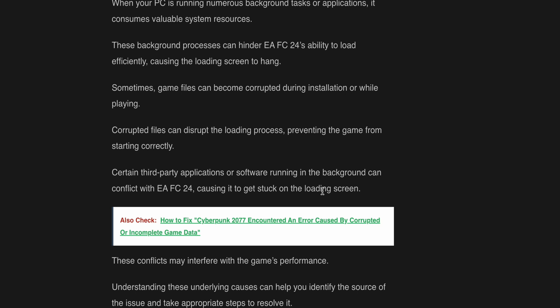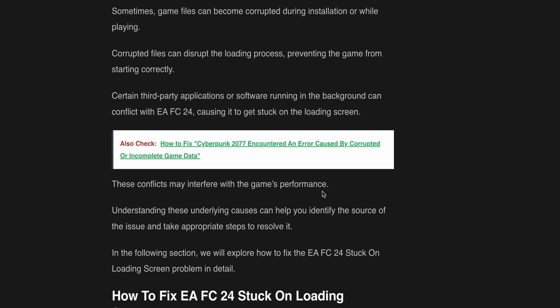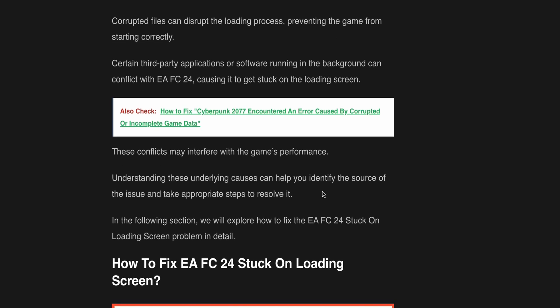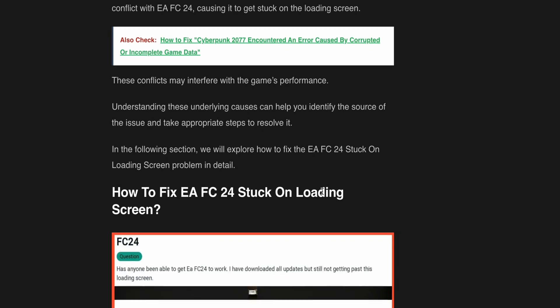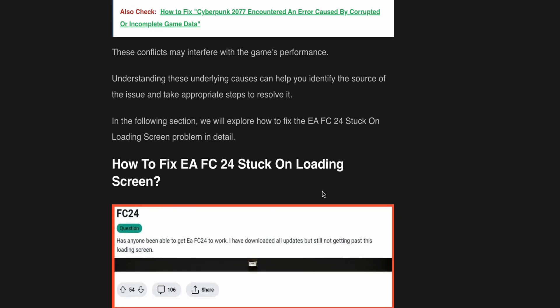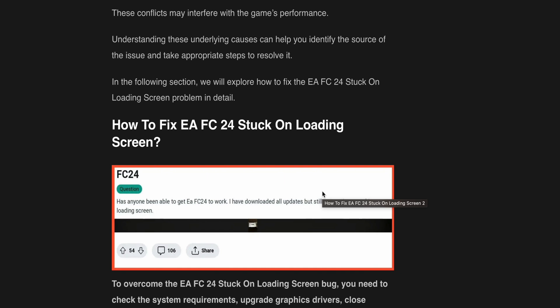Sometimes game files can become corrupted during installation or while playing. Corrupted files can disrupt the loading process and prevent the game from starting correctly. Third-party applications or software running in the background can conflict with EAFC24, causing it to get stuck on the loading screen. These conflicts may interfere with the game's performance. Understanding these underlying causes can help you identify the source of the issue and take appropriate steps to resolve it.